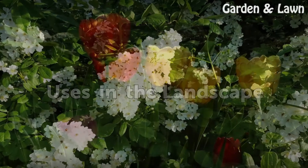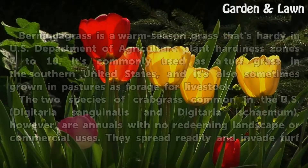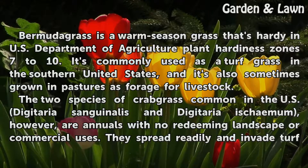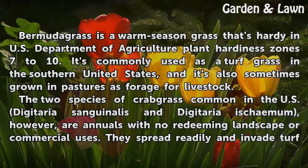Uses in the Landscape. Bermudagrass is a warm-season grass that's hardy in U.S. Department of Agriculture plant hardiness zones 7 to 10. It's commonly used as a turf grass in the southern United States, and it's also sometimes grown in pastures as forage for livestock.